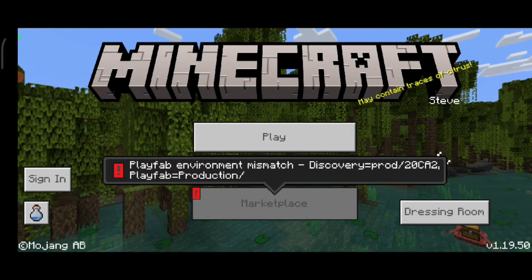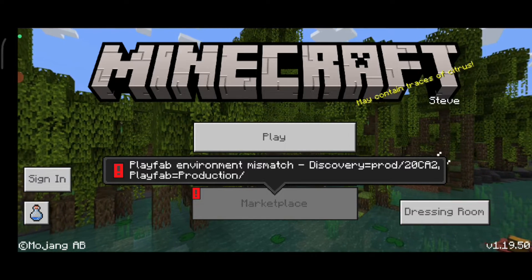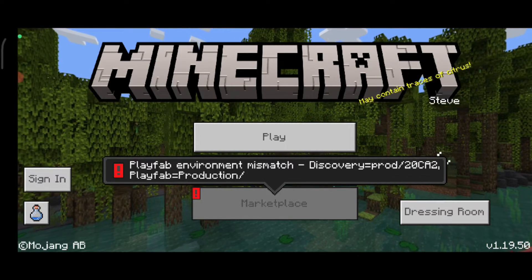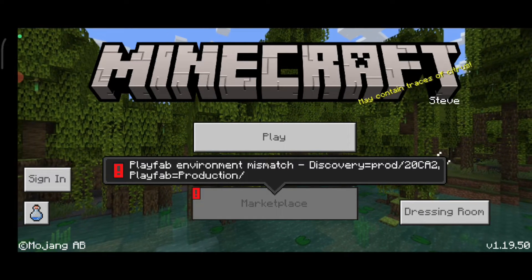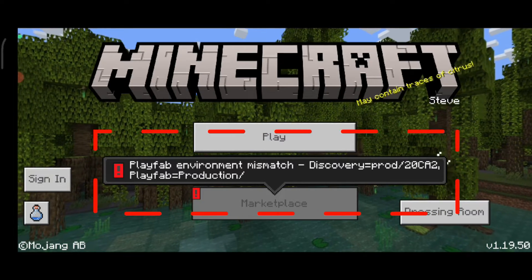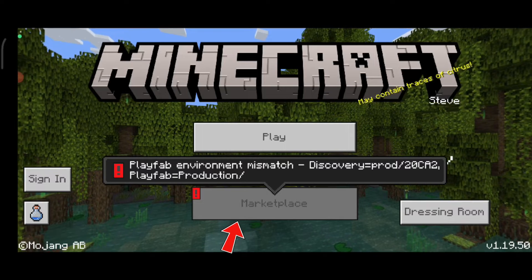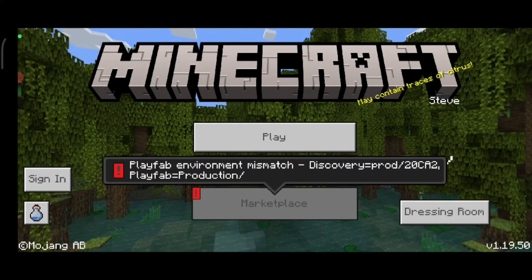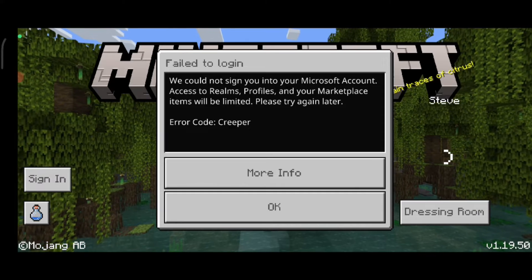Hello guys and welcome back to my YouTube channel TechOns. Today I got the following error notification while trying to open Minecraft on my new Android mobile. It shows 'flame map environment mismatch' followed by some error codes. Due to this error, I am not able to access the marketplace, and if I try to sign in to my Minecraft it shows another error message.